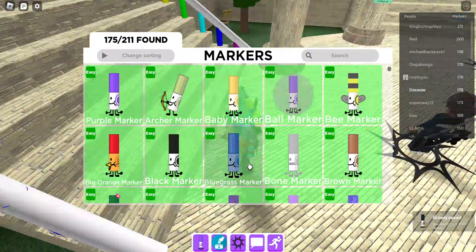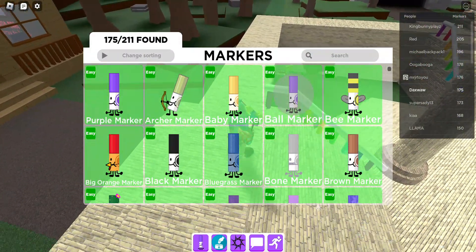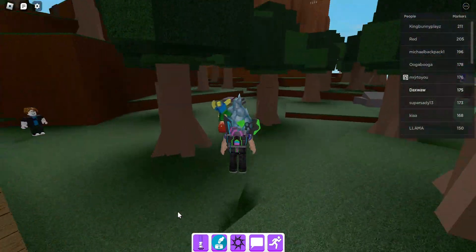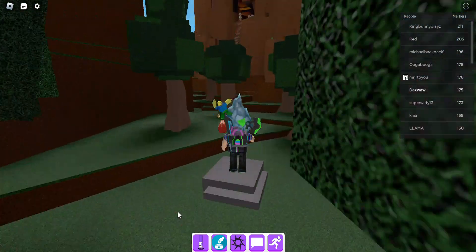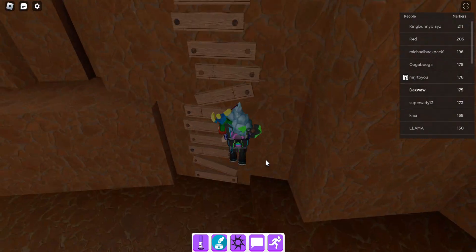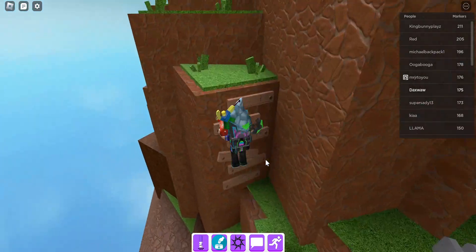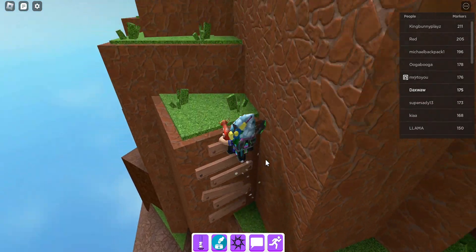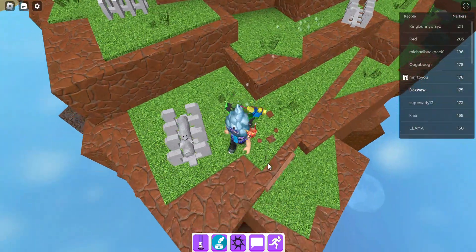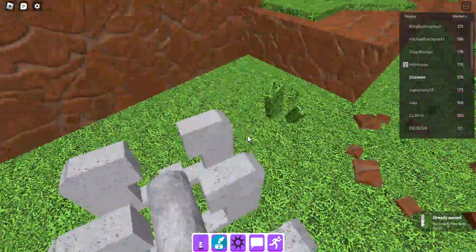We already did the bluegrass marker, so we got the bone marker. The bone marker is going to be again on the mountain. What you need to do is just look at these bone cages until you see one of the bone whip cages that has a marker in it. And there we go — here's the bone marker.